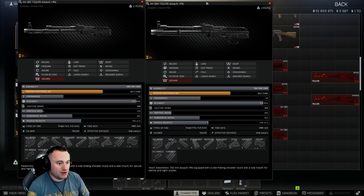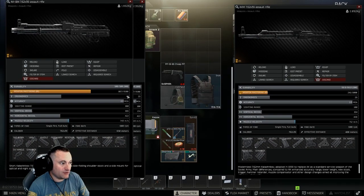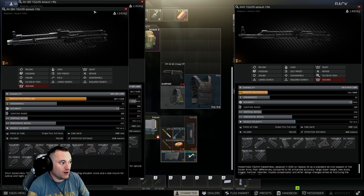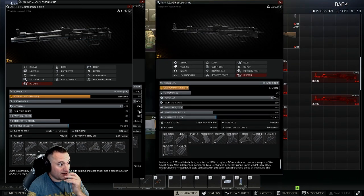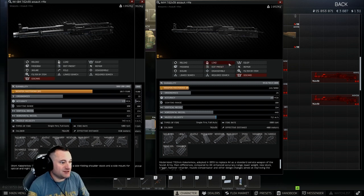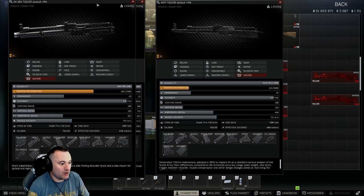The real differences come when comparing the 103s and 104s versus the AKMNs. The 104 has a little different recoil compared to the 103, and the 103 has slightly higher recoil than the AKMN, but higher ergo on the 104. Boiling it down: the 104 has the highest ergo, the 103 has the lowest recoil of the three. When building out, what really matters is how much recoil reduction you can achieve starting from a lower base, or how high your ergo can get starting from a higher base.